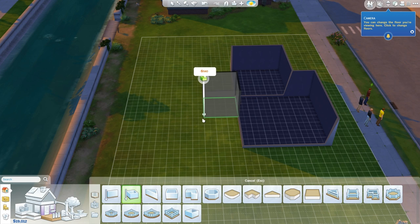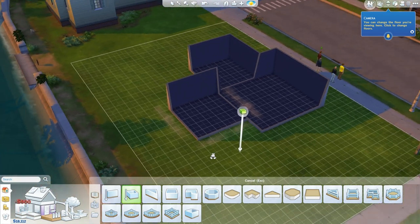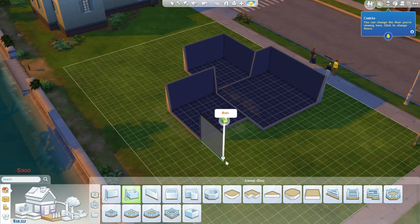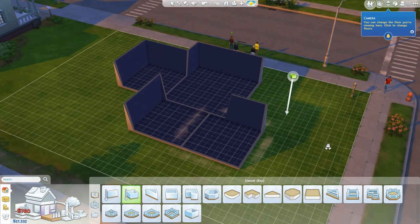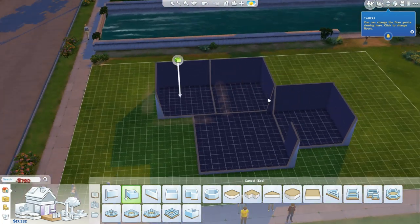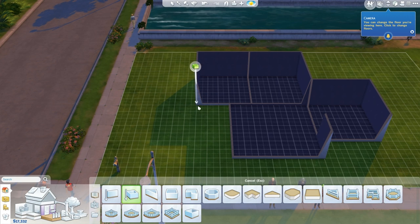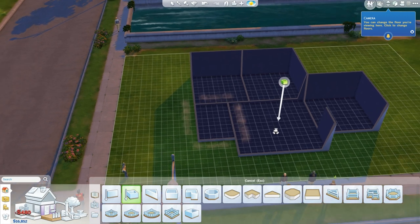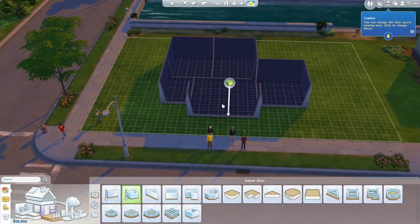We want two bedrooms, like I said. We'll do two bedrooms. So that's two bedrooms, a living room, and a kitchen. And then we'll have a bathroom kind of over here. Kind of a funky looking house, but overall I think it'll be fine.